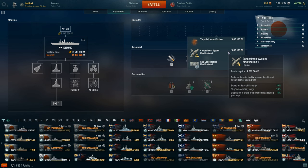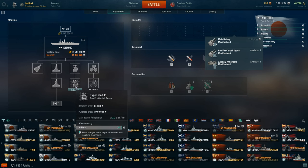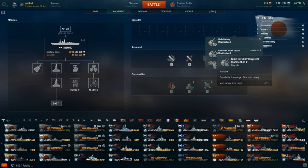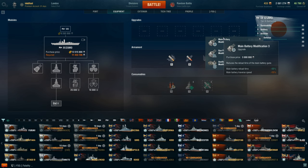For slot five, Concealment System is the pick. I wouldn't recommend Torpedo Lookout System — the fact that you can add five percent to enemy shell dispersion is very nice. For the last upgrade slot, I recommend Main Battery Firing Range for grinding purposes. I can't remember the exact difference, but at tier 9 getting into tier 10 matches you want that range. I wouldn't take the traverse speed options since your traverse is already very slow and you'd just be hindering your gameplay.